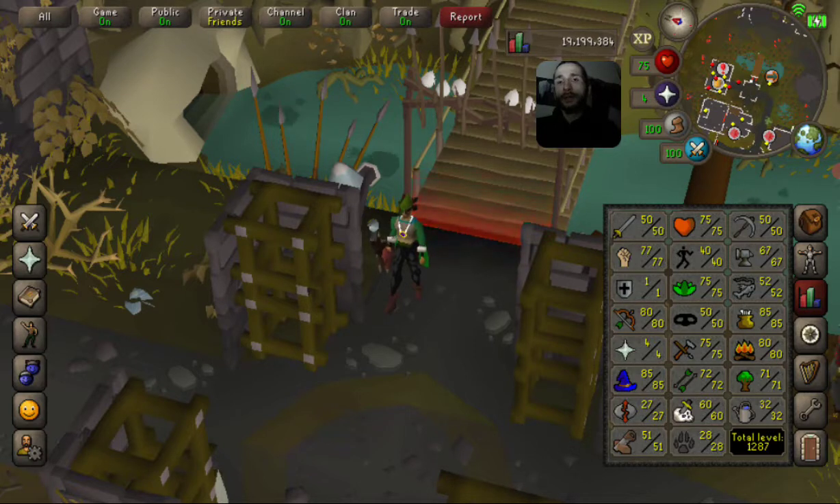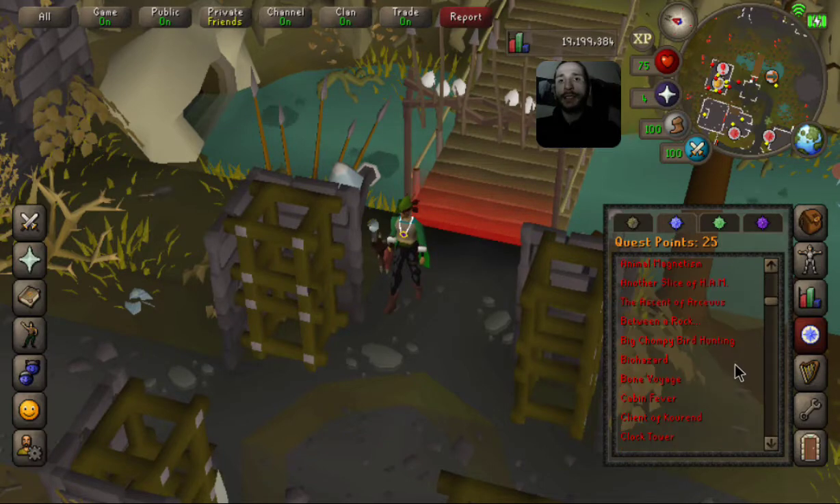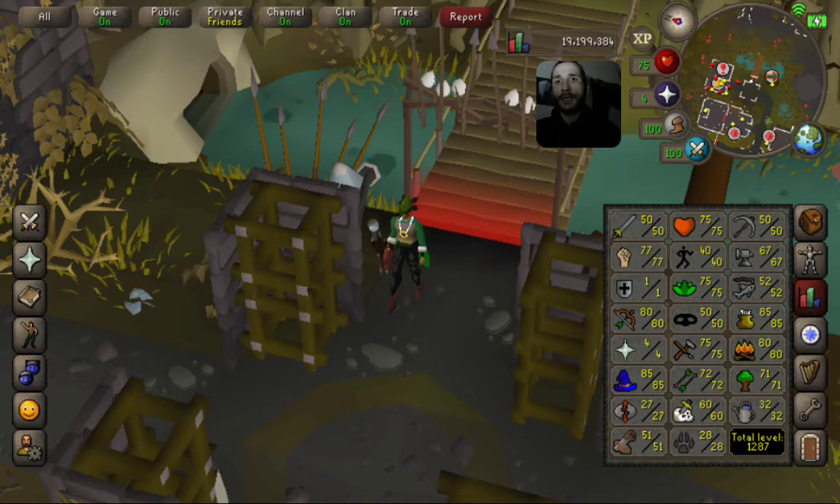There are a few disadvantages to level four prayer. I can't do priest in peril, which stops me doing a few quests. The main ones are desert treasure — I can't do that on this account. It also makes Jad a bit harder, requiring the ring of suffering and more money. There's also a recipe for disaster downside. I haven't quested at all — my quest log is tiny, only 25 quest points. The good thing is I can complete all remaining quests available to me without going up a single combat level.